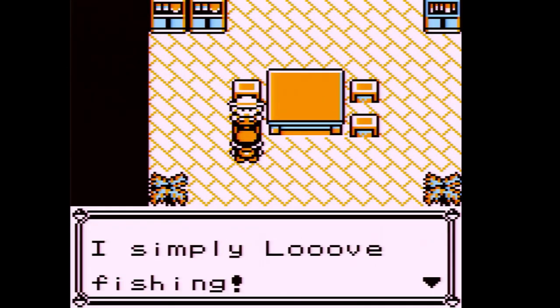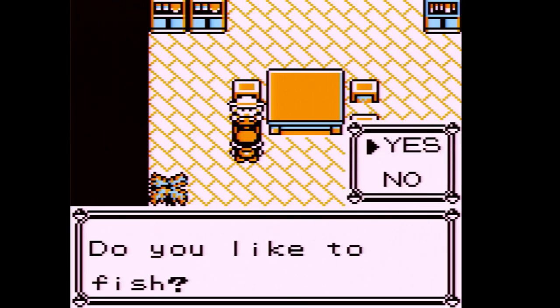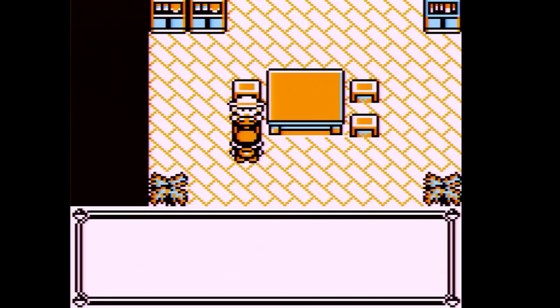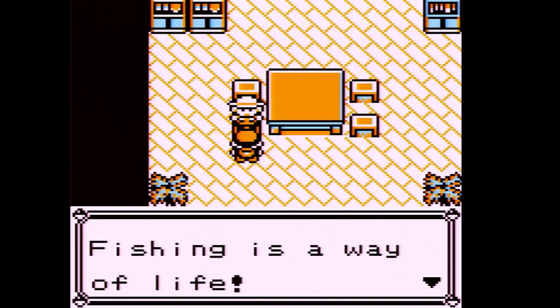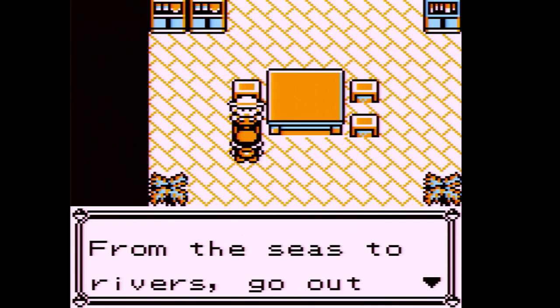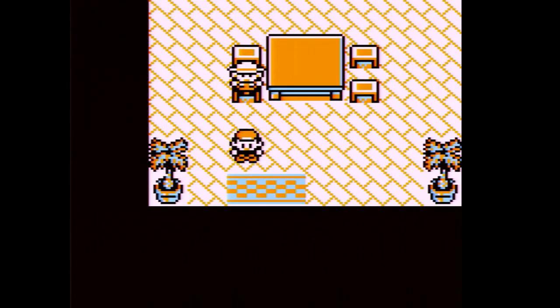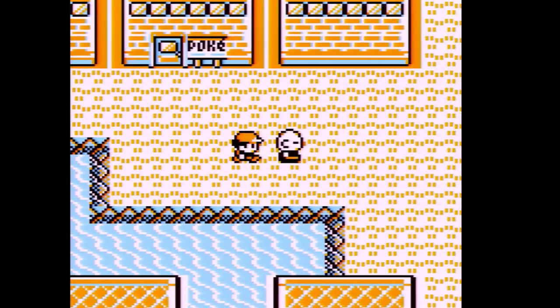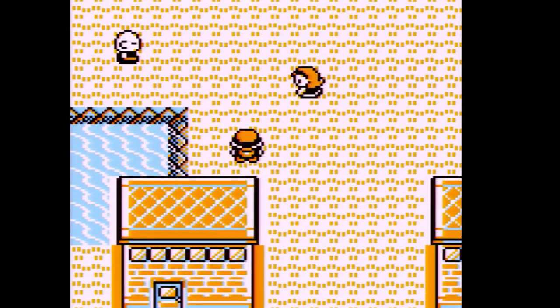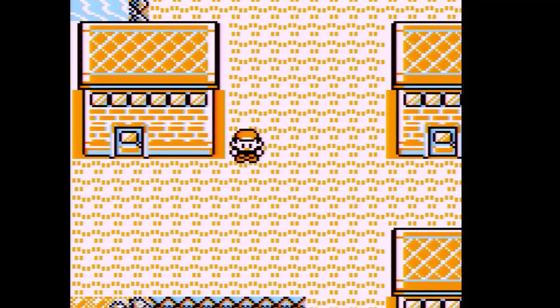The Fishing Guru says: 'I simply love fishing - do you like to fish? I like your style, take these and fish young one.' We received the Old Rod, which in Gen One can only catch Magikarp. It isn't really like later games where you can catch things like Tentacool. Anyway, I actually want to go into this house really quickly.